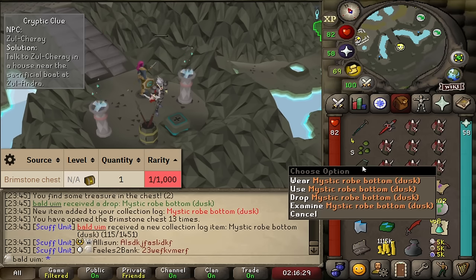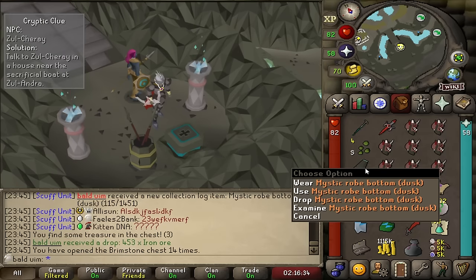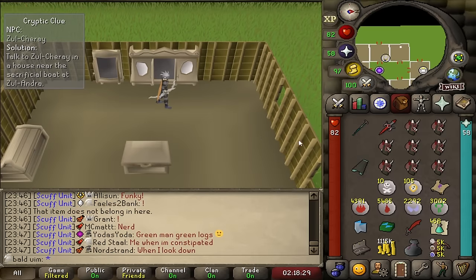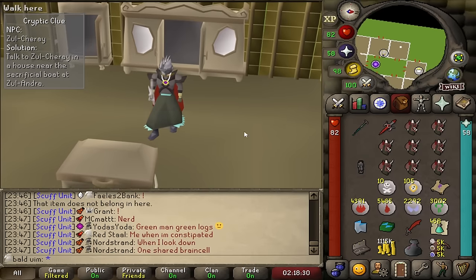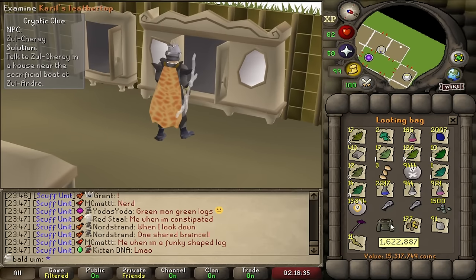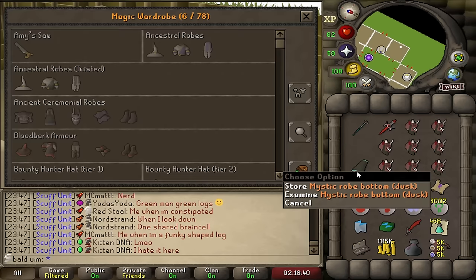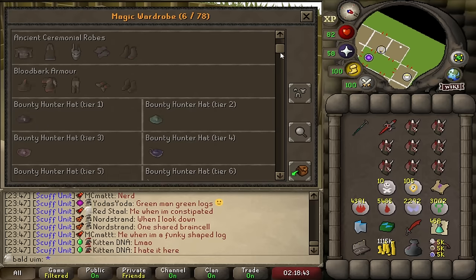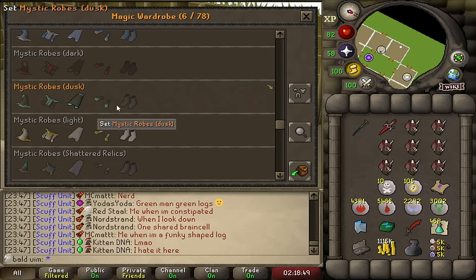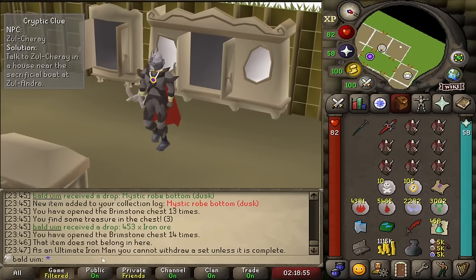That's quite rare. One more key. As much as I would love to keep this and have it as a flex item when I go to Chambers, I just don't have the space to hold on to it. It's going to go in the house — it's probably never going to come out because I need the entire set to withdraw it. I need four more pieces. It's in the house forever, but that is a really cool little drop at about 12 KC at the Brimstone chest.